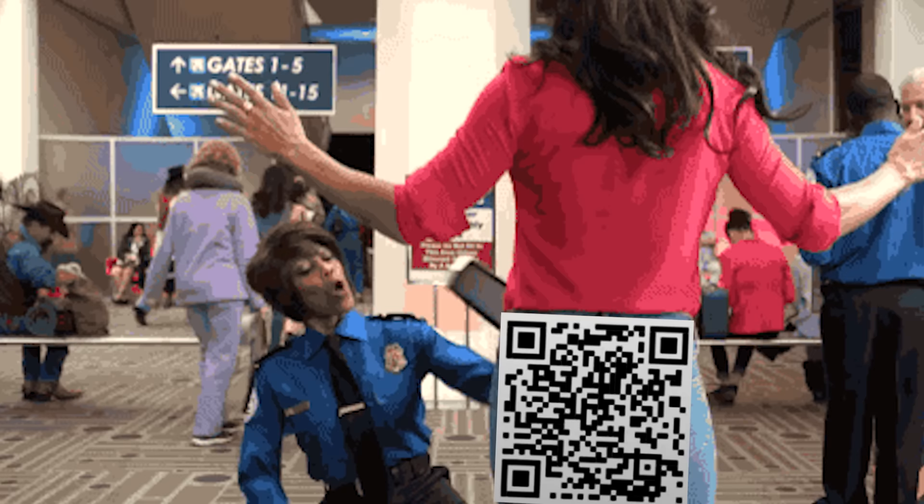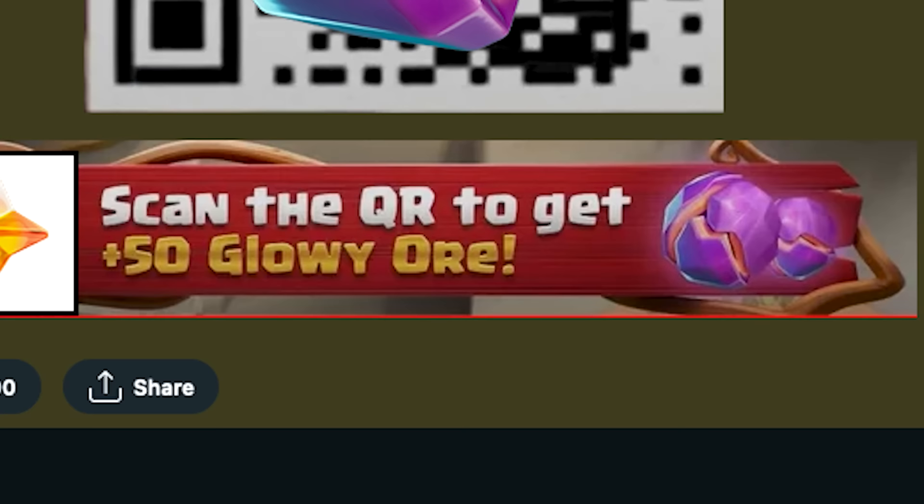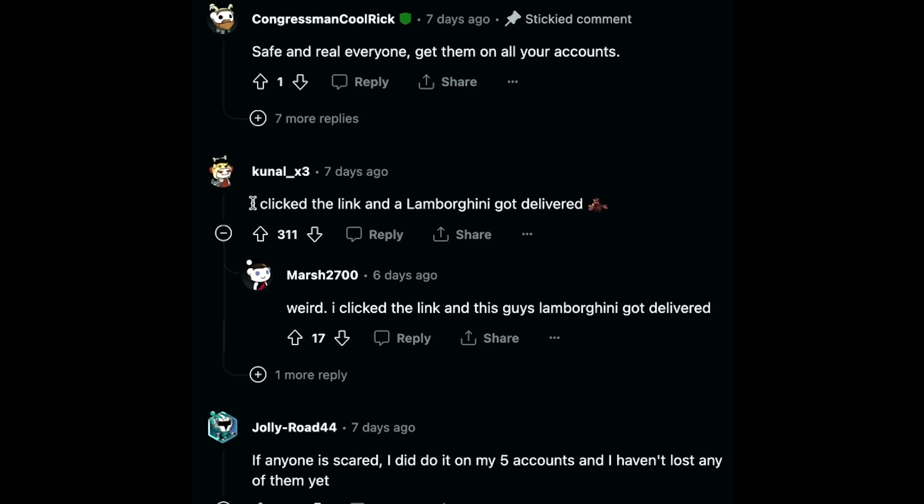The easiest method is scanning a QR code or clicking a link. That's how Supercell gave away 50 glowy ores to everyone who bothered to scan a code or click a link during the Clash Unleashed livestream. And apparently some people even received a Lamborghini using this link, so it's definitely worth a shot.